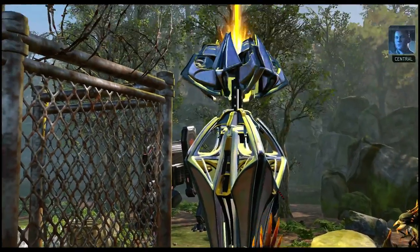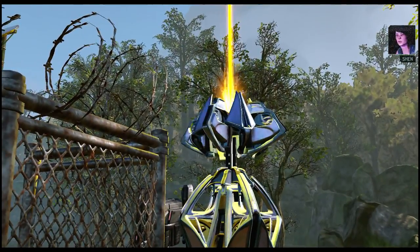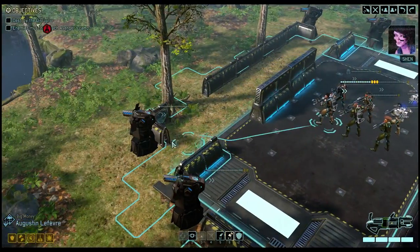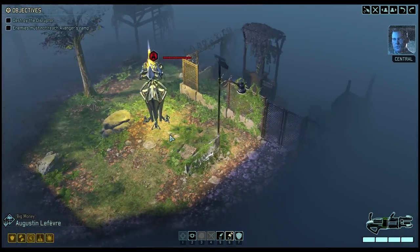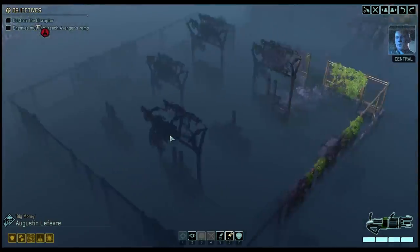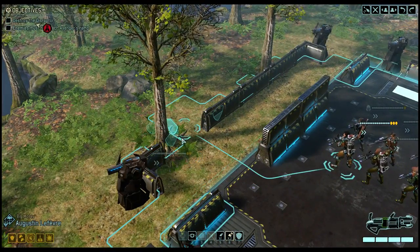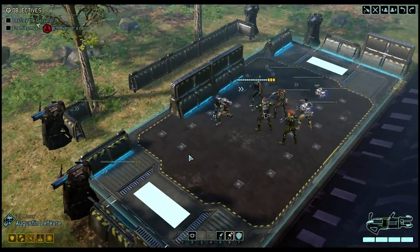Primary Avenger systems are offline and hostiles are moving to engage. Commander, we've got a critical system failure. The Avenger is dead in the water. I'm diverting reserve power to the scanners and they're picking up a powerful radiation source nearby. We need to locate and destroy whatever it is disrupting our systems. We may have a bigger problem — we're picking up heavy comm traffic. Dozens of Advent transports are inbound on our position and they've got battleships in tow. Oh, battleships.